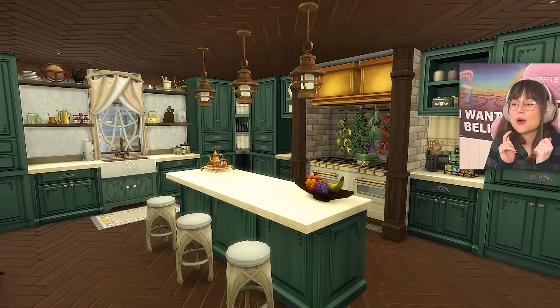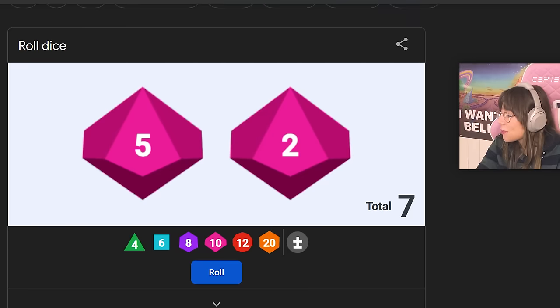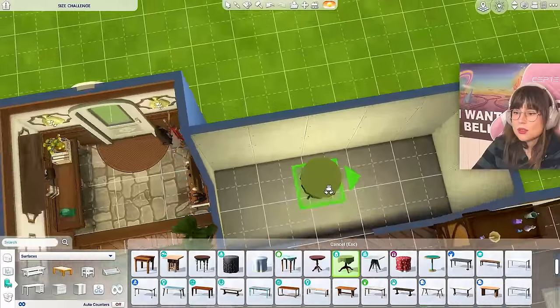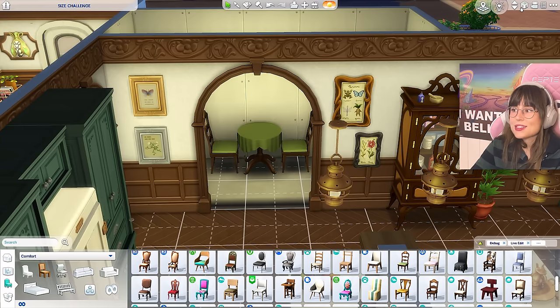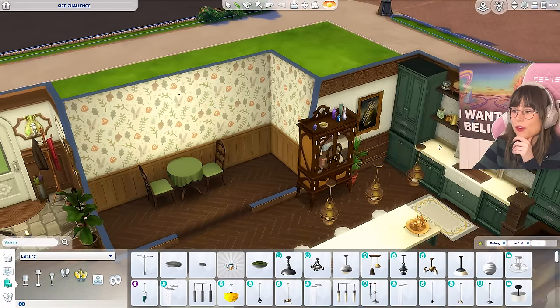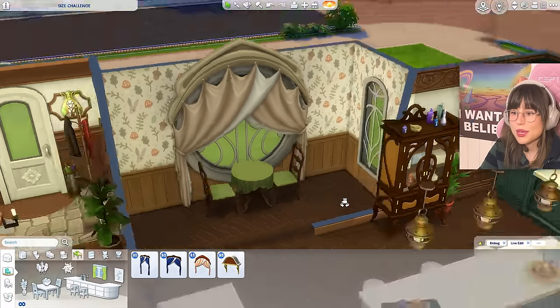That was the kitchen. Let's roll for the dining room — please be more than one by one! One, two, three — five by two. Are you freaking kidding me? Is five by two even big enough for a table? No matter how I place it, a standard table is not going to fit. What if I get a tiny table? That might be all I can fit in there. I can still get some nice wallpaper in here for those poor people.